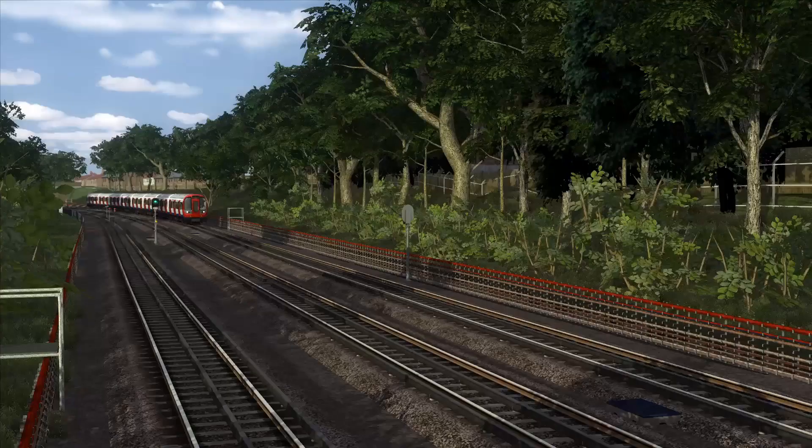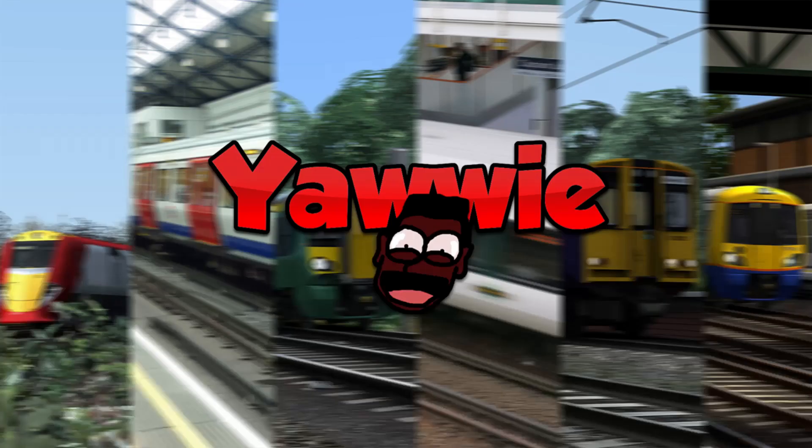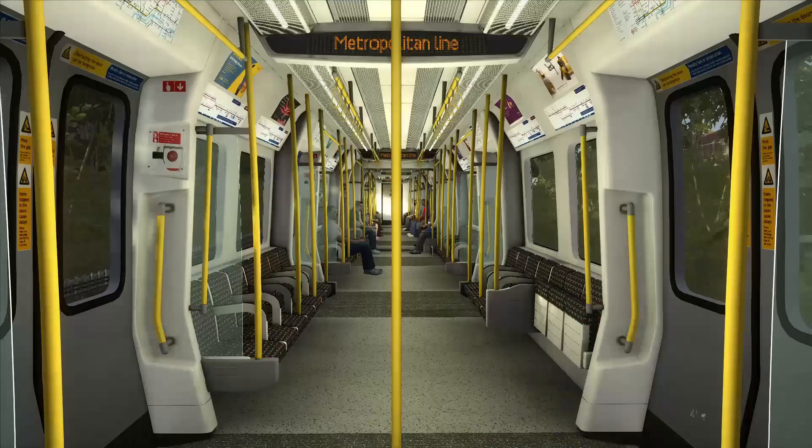Josh Trains also managed to include an S7 Plus One stock, including the S7 cars as well! And if you look closely, you can see that the classic Johnston font has been applied to the carriage numbers! It's just a shame that they failed to acknowledge that the Hammersmith and City, Circle and District lines have destinations too! But if you want that, it's on Alan's website!